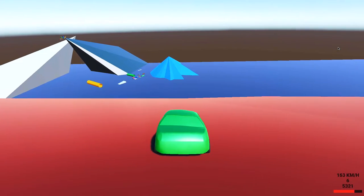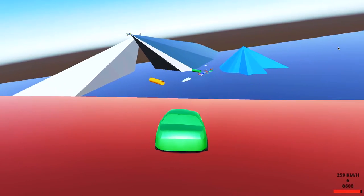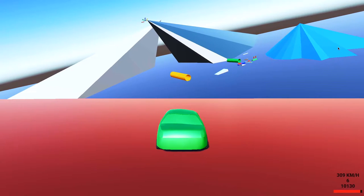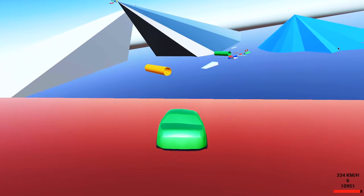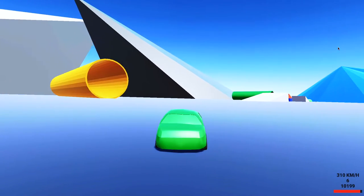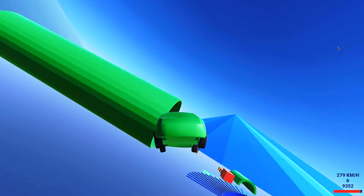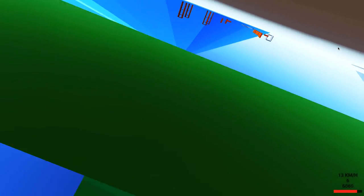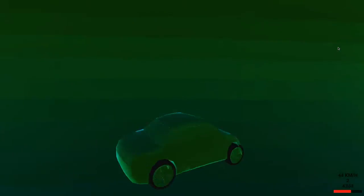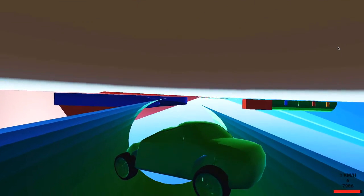We're going to jump down and see how much damage we get — we didn't get that much fall damage. Oh my goodness, we're going at high speeds right now, about 120 miles per hour. That's just a ridiculous speed. We have four gears and I think we can accomplish this without doing anything wrong, but we got stuck — that was a very horrible speed.